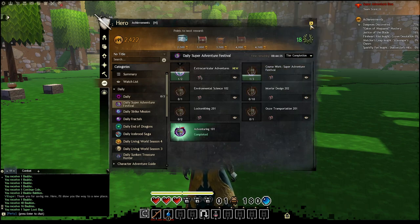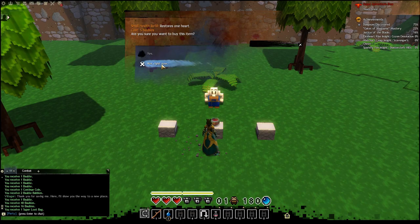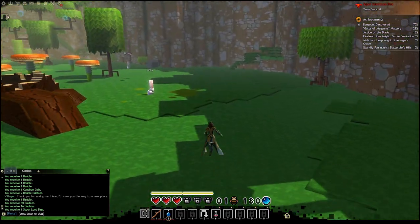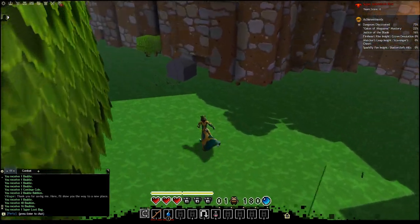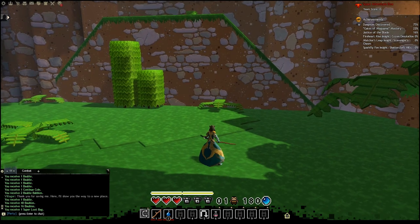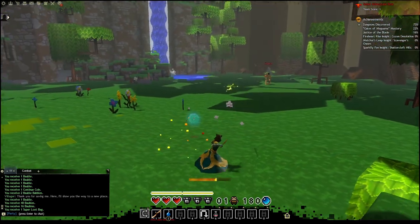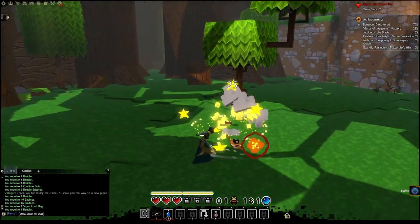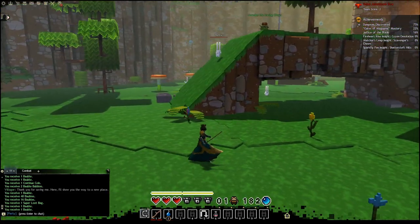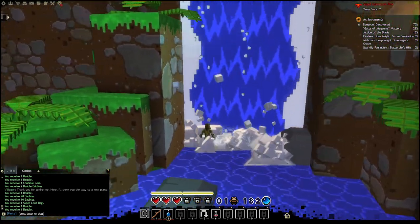We need to find these houses. It's a health refill — not right now, thank you though. Can you find things we can blow up? We need to find houses, especially houses. There's racing, dude. I'm not seeing any houses or things to blow up. Can't go behind the waterfall.